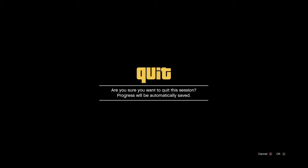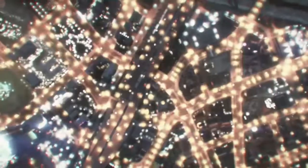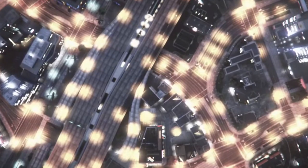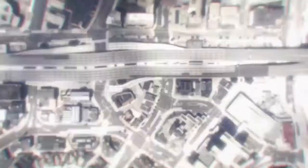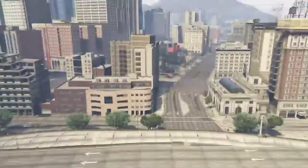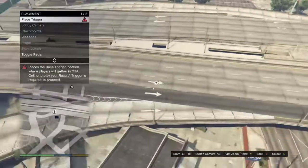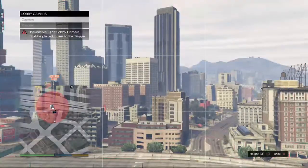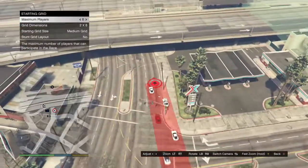Now we're going to do the creator mode glitch. Press the button to go into creator and make a land race. It's going to ask you to create a race — do that and create a land race. Name it whatever, the description doesn't matter, this race won't exist after we're done. My suggestion is to set the number of laps to one so you don't waste too much time. Just place checkpoints — I'm normally going to use the sports category.